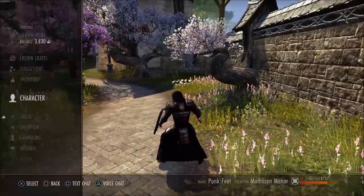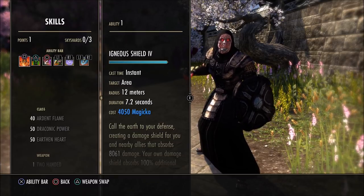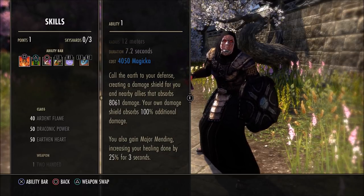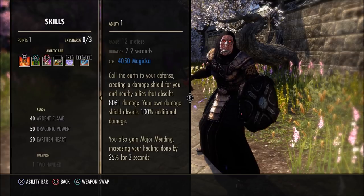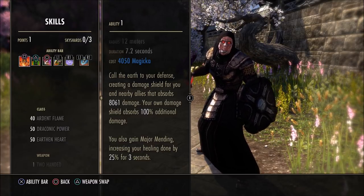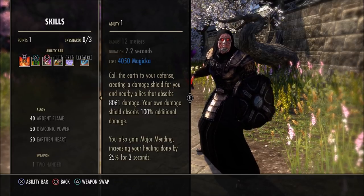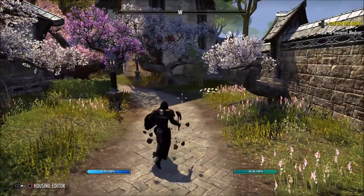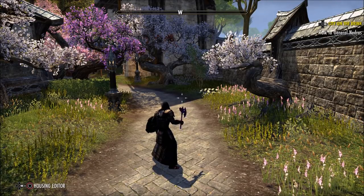Now let's look at the skills. Pretty standard setup, very similar to my previous tank — the almost immortal warrior tank build, slightly different but skills are relatively similar. Igneous Shields: the more health you have, the bigger the shield is. This gives me an 8k shield plus 100% extra, so I get a 16k shield, but the extra 100% doesn't go to the group — they get the 8k. This has been altered, so it's 50% less effective to the group now, not to me. That is a drop in mitigation for the group, but it's still mitigation for the group nonetheless. Six people now have a damage shield they would not have had. It's been nerfed slightly, but it's still really, really strong.